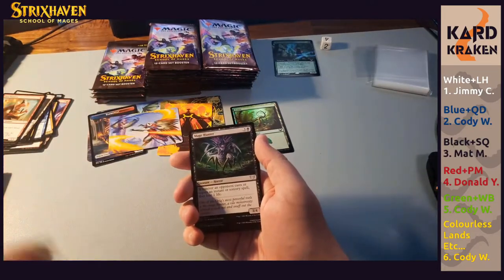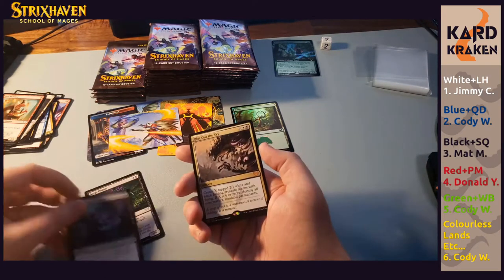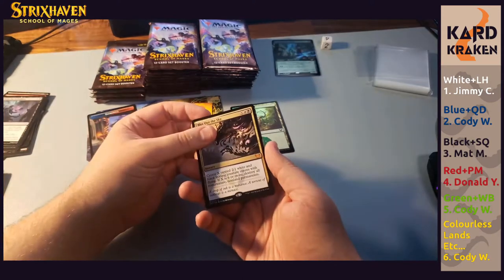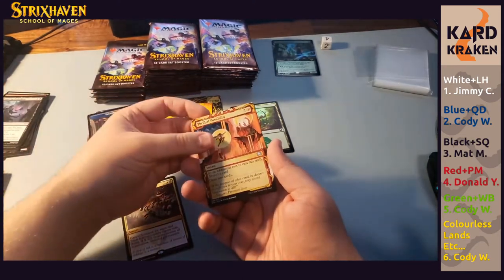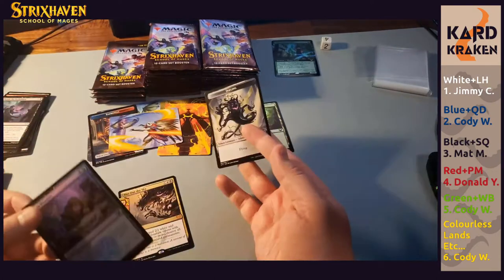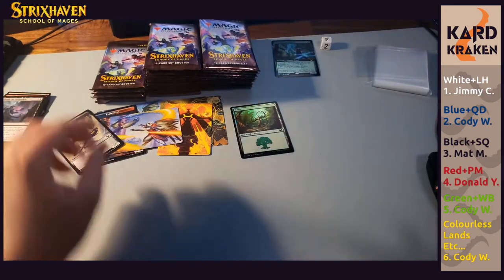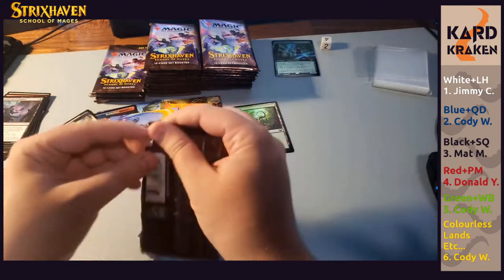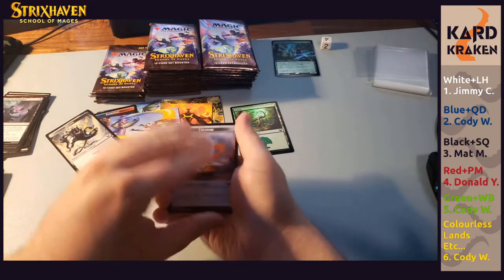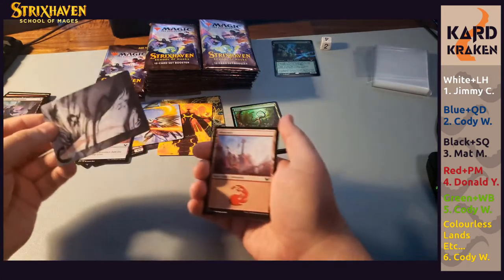We have ourselves a Mage Hunter. Plume the Forbidden — holy shit, here's a mythic! Blot Out the Sky, that's going to black. I think this is up there for money as well. Black's getting a lot of love so far. Beneath it an uncommon Thrill of Possibility. Our foil is a common Cram Session. And we have an Inkling token. So that goes to green, that goes to red, black getting more love. I think the foils on this set, from what I can tell and from pictures online, just stay super straight — straight as an arrow.